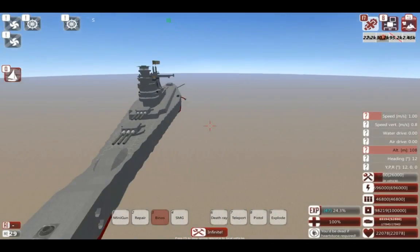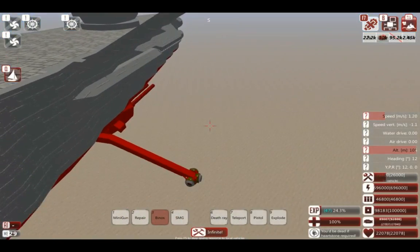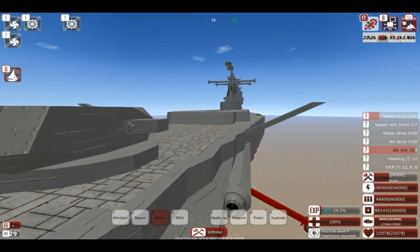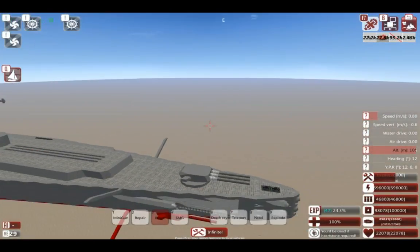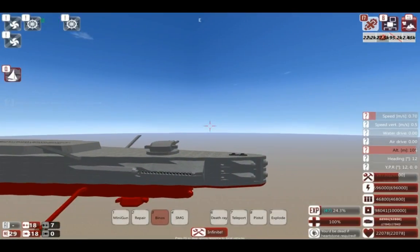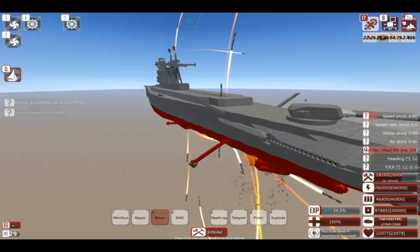It may look the same, however it features a little thingy here which is just for coolness. The turrets aren't exactly cannons - they make it look like that due to spin blocks. They are in fact lasers. I just fired the missiles, nothing else.